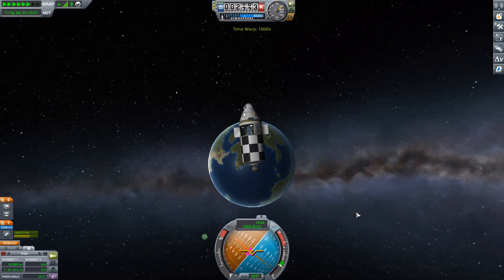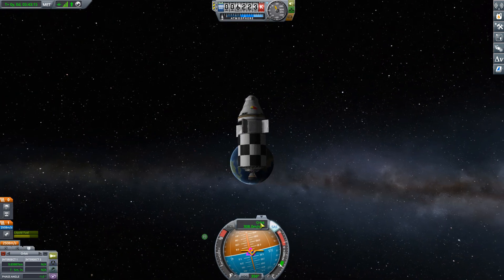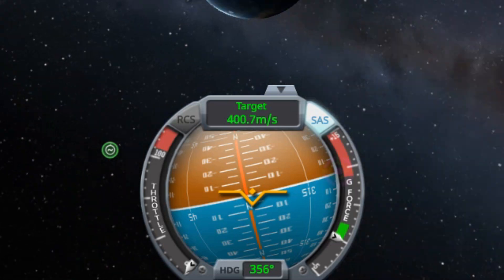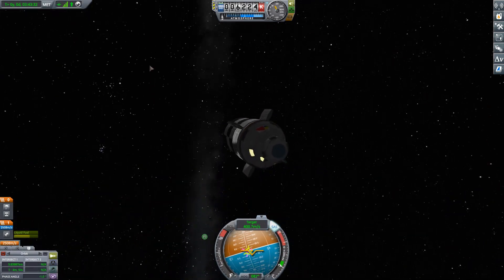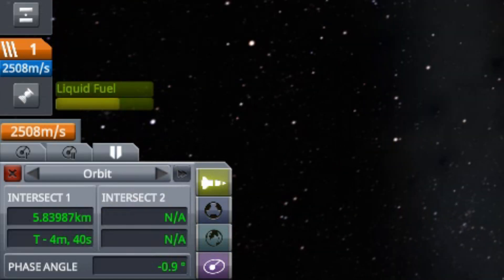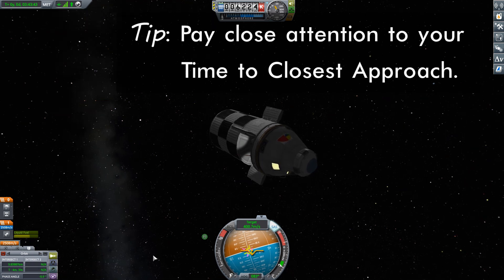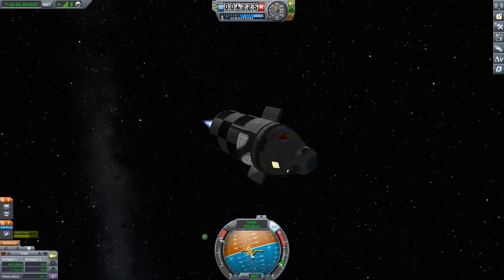Although fundamentally this is pretty much the same process as when we did a rendezvous in low Kerbin orbit, there are a few differences worth drawing attention to. Number one: note our encounter speed of about 400 meters per second — we're going to be closing on our target much quicker than before. So it's much more important to begin slowing down earlier. What you really want to pay attention to is the time to target — it's far more important than your distance. I started this burn about five minutes before I got to my target, which is probably a little cautious, but it's better to be overly cautious than to find yourself zipping right past.